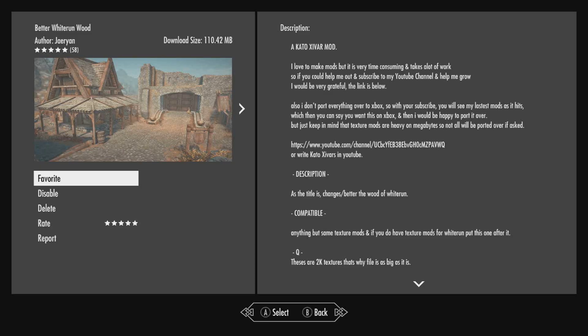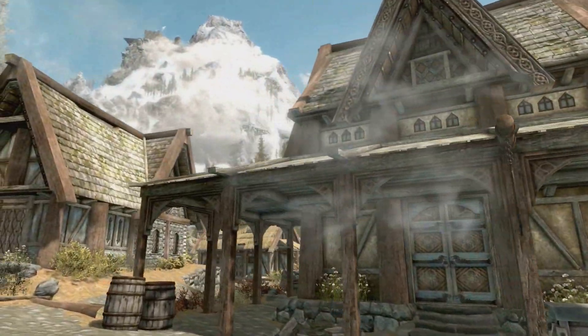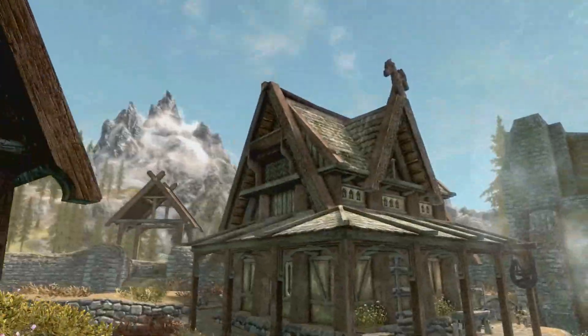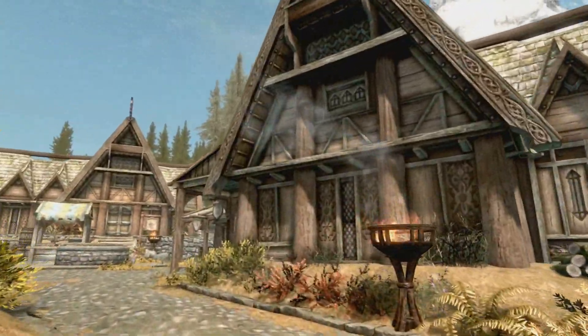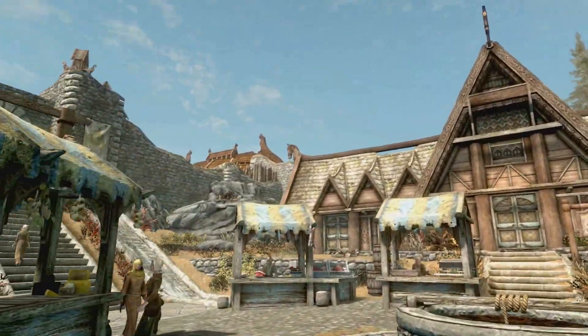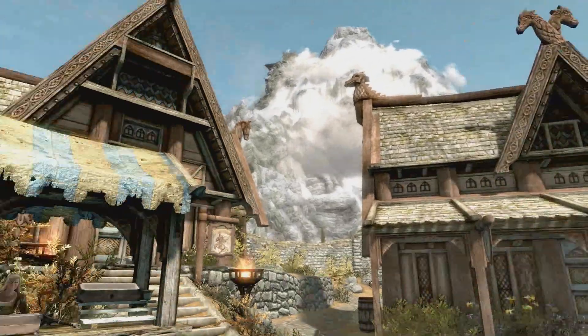Coming in at number 4 for me is going to be Better Whiterun Wood. This is simply what it says — it adds a fresh new wood to Whiterun with beautiful 2K textures. It is literally stunning, changing the whole of Whiterun itself. We've got that weird-looking basic wood running through it normally, and this one gives it a smoky old sort of texture. You can see the footage on screen now and there's a hell of a lot of difference as you're roaming around. This is beautiful, and it's a download of 110MB.